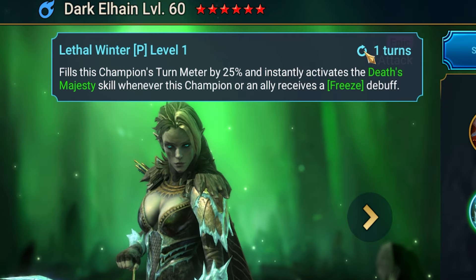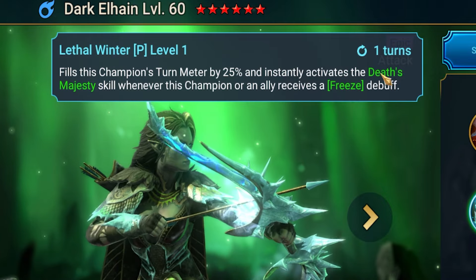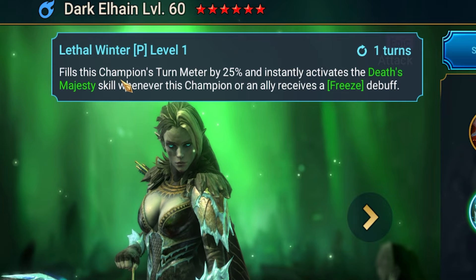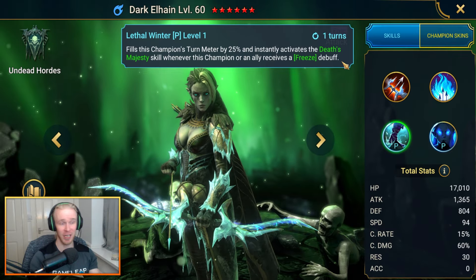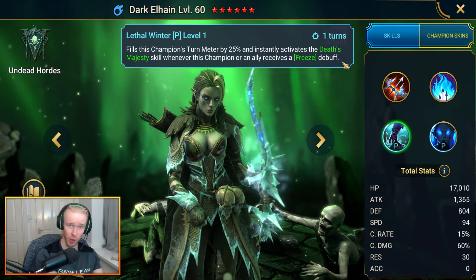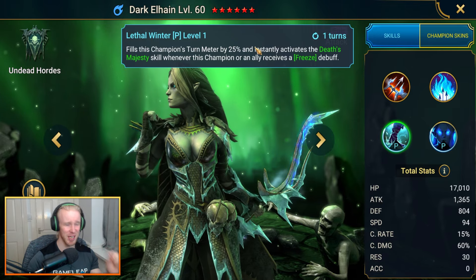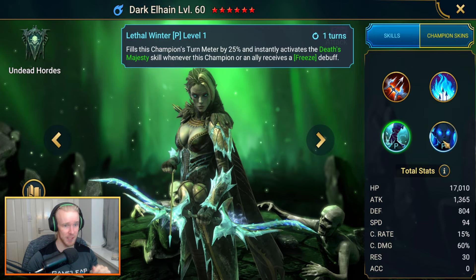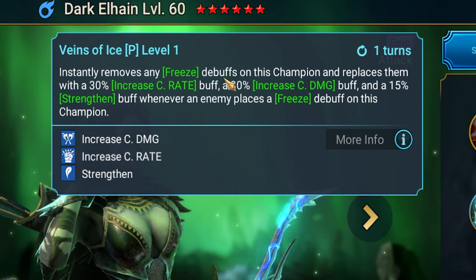It's all about both of her passives. The first, on a 1-turn cooldown: fill this champion's turn meter by 25% and instantly activate her A2 - that's the attack all enemies with increased attack - whenever this champion or an ally receives a freeze debuff. Against Frost Spider and Ice Golem, you're getting frozen all the time, so the turn meter fill is great and the instant A2 activation is nuts.